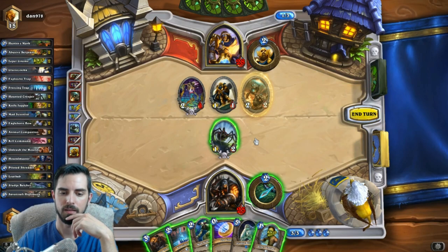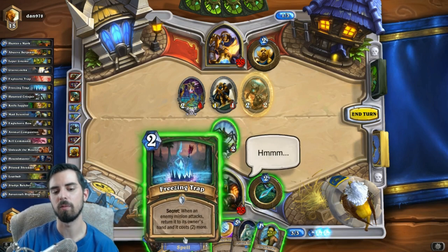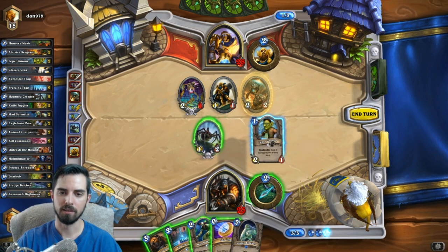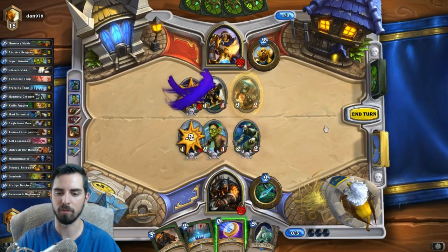Actually, you know what I can do right here? No, cause then he'll just trigger freezing first. I was thinking freezing trap coin mad scientist, but if he just attacks and sets off the freezing trap, that means mad scientist would just possibly get another freezing trap. That doesn't guarantee me anything like I originally thought. So let me go leper gnome scientist - let's kill this thing so we get our five health back.